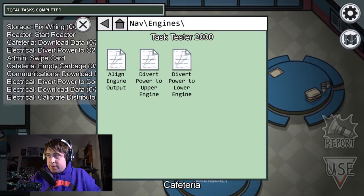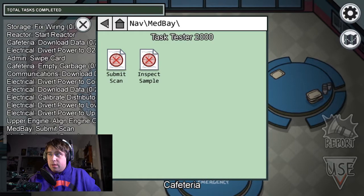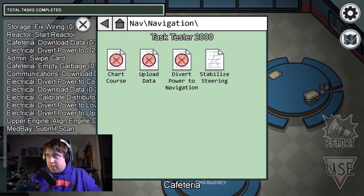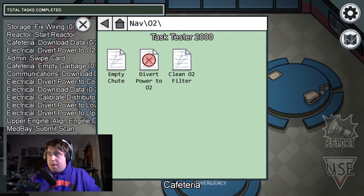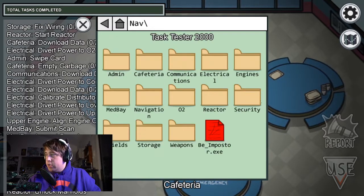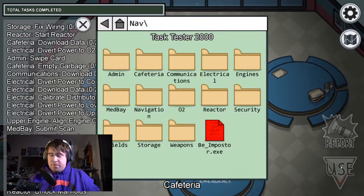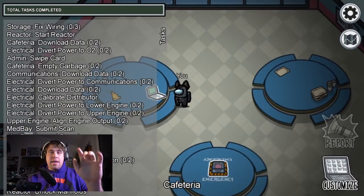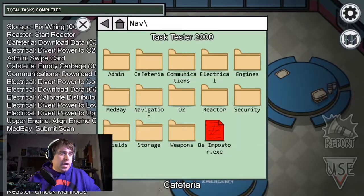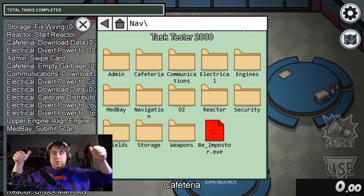I've only done this once, so I don't have a route in mind or anything really mapped out. We're just going to see what happens — I just thought it'd be something fun to show you guys. Once you have all of the tasks set, the timer will start once you hit Escape out of this menu. I should probably get a timer up — please hold. Okay, we have a timer now.